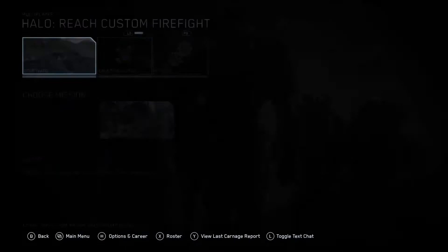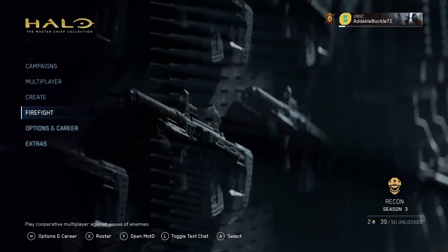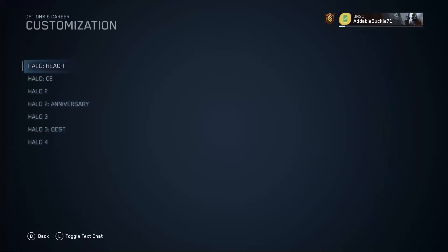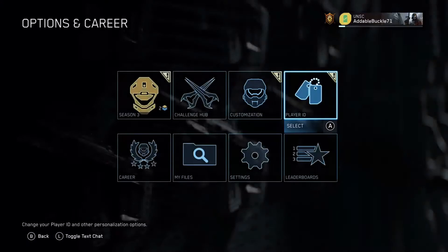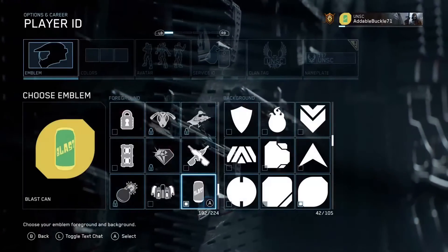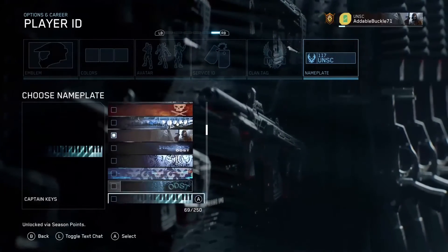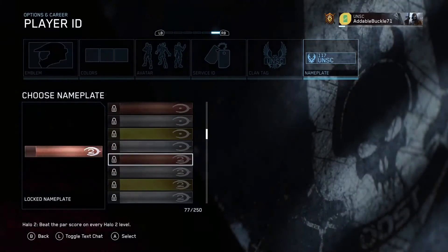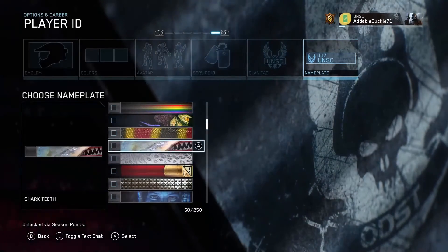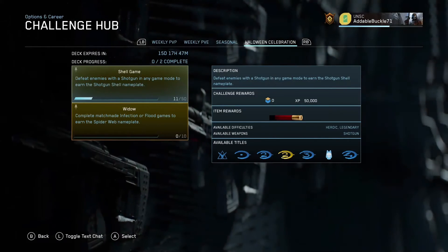From the end game menu, go to Options and Career, then in Customization you can change your character. Under Player ID, go all the way to the right and scroll through that list — there'll be a little check mark next to the nameplate you just unlocked. And there it is right there — that is the shotgun shell nameplate.